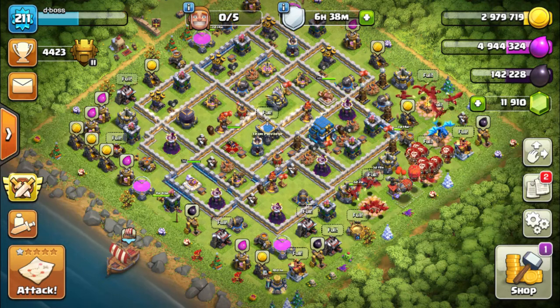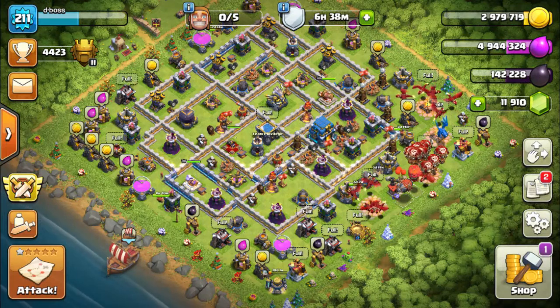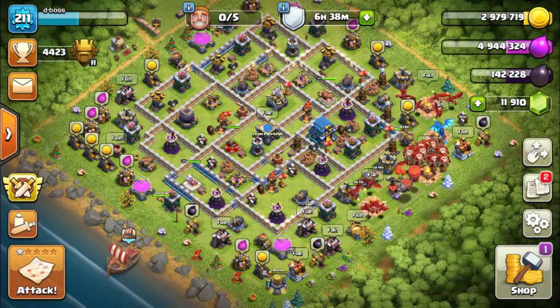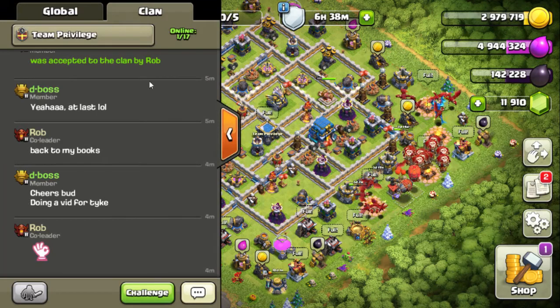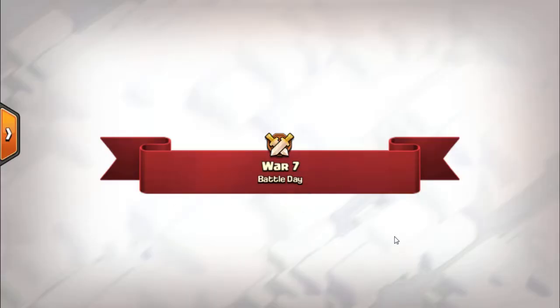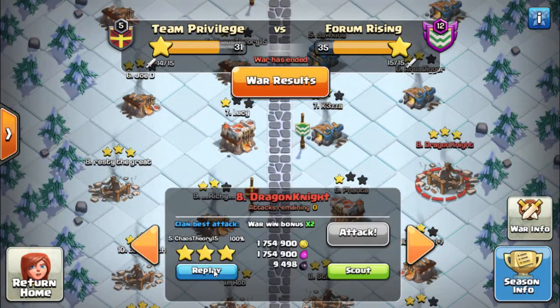Hi everyone, hope you're well. This is D-Boss, just doing a video for my friend Tyke who wants a few tips on the Hog strategy. I'm currently in the Clan War League, Townhall 11, in a clan called Team Privilege. Let's have a quick look — I think it was War 6, yeah, Chaos Theory.